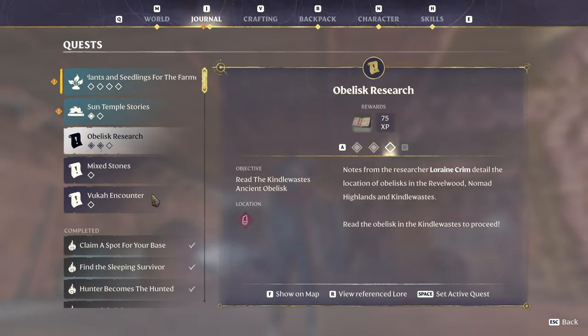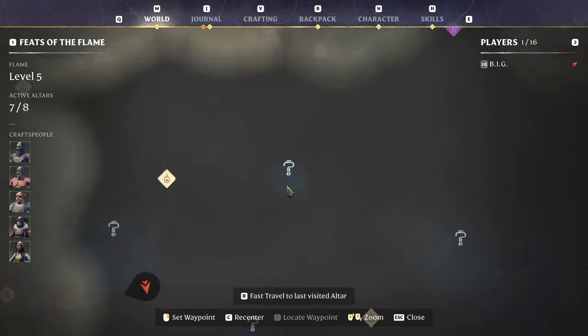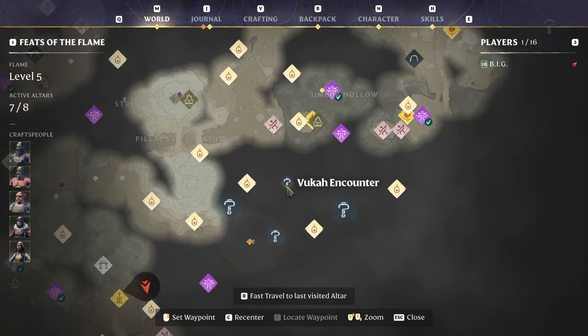I wanna get rid of all this in here. We'll start from the bottom because up top are the heavy ones. We'll start with something easy today. VUCA encounter — it's in the middle of the darkness. No, thank you. Ravenscape.